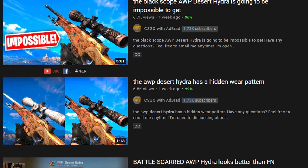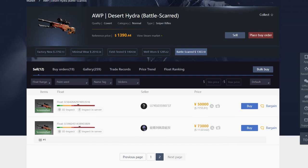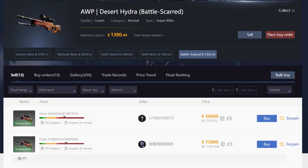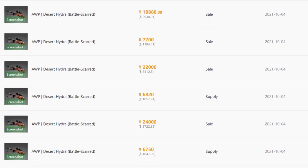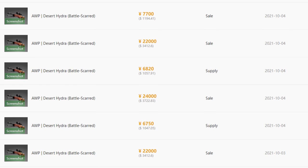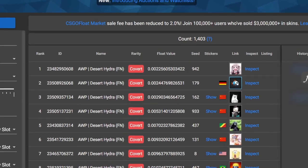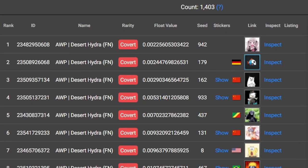Let's say nearing the end of the operation, a Factory New Desert Hydra sells for $1,500. I would not hesitate spending $1,500 for something in that 0.55 to 0.6 float range. When more sales come through, we'll have a better idea of what people are willing to spend for these, but I think the good examples will be worth quite a bit of overpay. Considering the quantity of these operations, the only way I would consider buying one is either a very low float or a very high. Personally, I prefer the high.